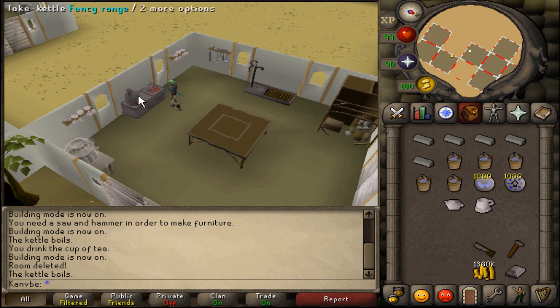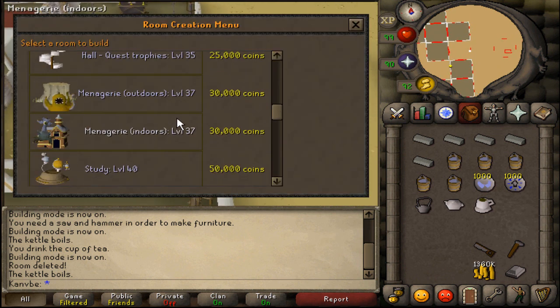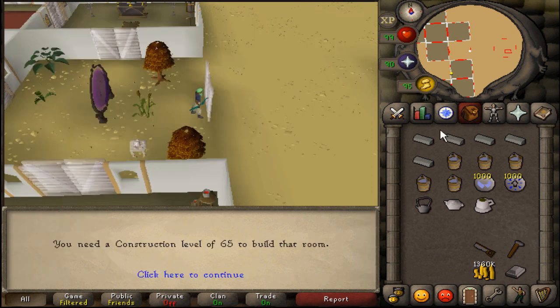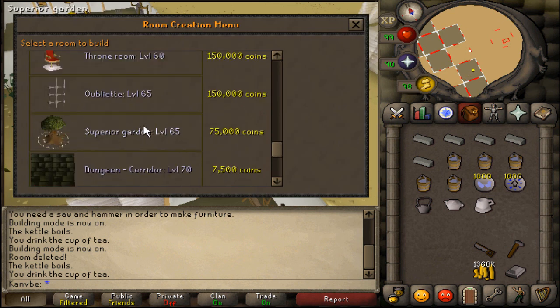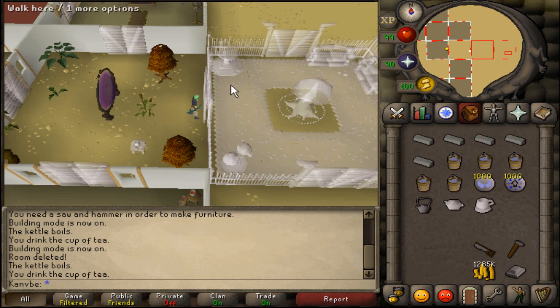When the kettle boils, use the hot kettle on the teapot, then use the teapot on the cup — that's all you have to do. Come back over here. To show you: if your level isn't boosted it won't let you — it says you need a construction level of 65. No you don't — all you need is 63. Take a sip, go to superior garden, rotate it where you want it, and build.